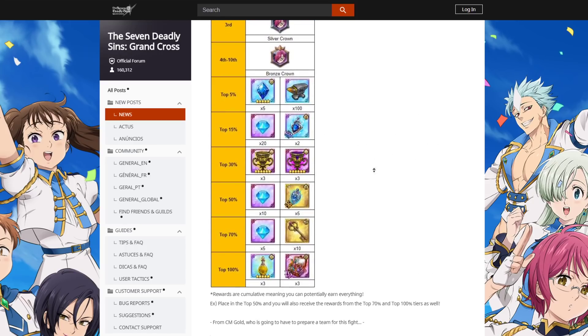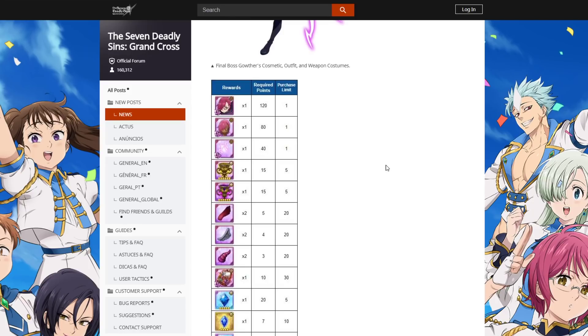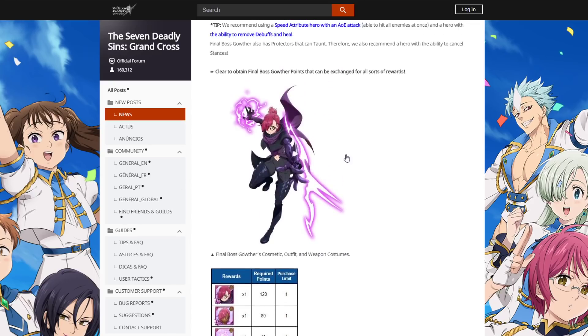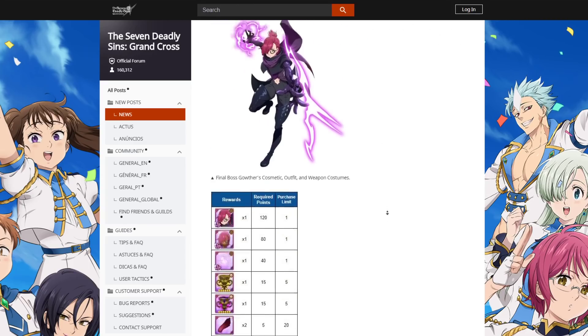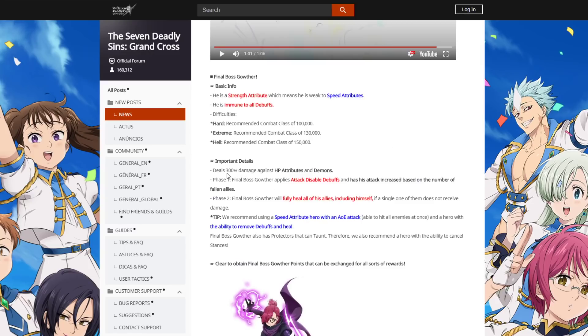That's the info. This event is going to be here for two weeks, just like Final Boss King. I'm very excited because I think this is Gowther's best outfit — I think King's best outfit is Malevolent Knight, but I feel like this is Gowther's best outfit. A lot of people don't think you can use Blue Demon Meliodas because of the 300% — that's not true at all. Especially on Hard and Extreme — on Hard you're not really going to be taking much damage. On Extreme it might be more worrisome if he gets attacked, but I've even heard on Hell that he doesn't get targeted.